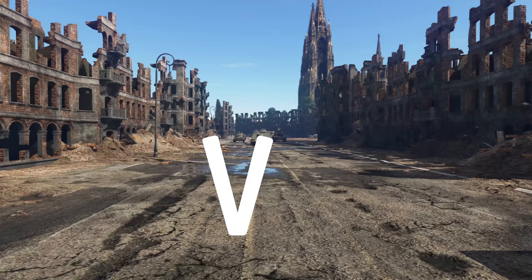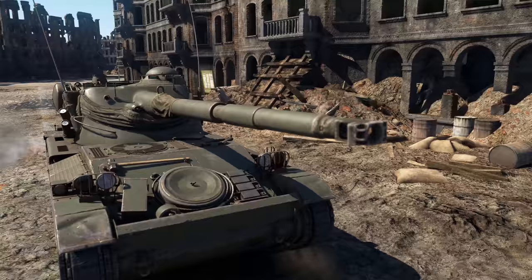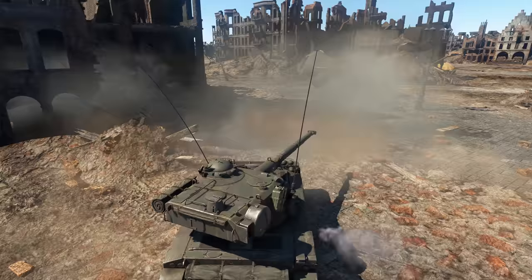Rank 5 — here we see another light tank, the AMX 1390. Compared to the vehicles of the previous generation, it has a better gun with access to heat rounds capable of penetrating 320mm of armour, all while retaining superior mobility.